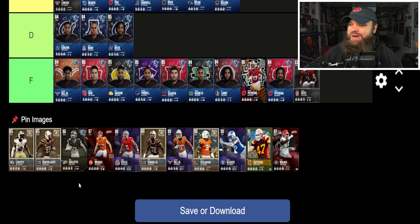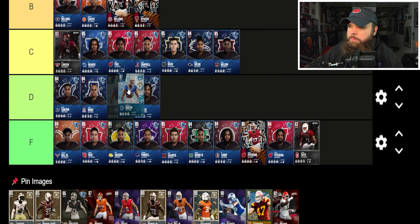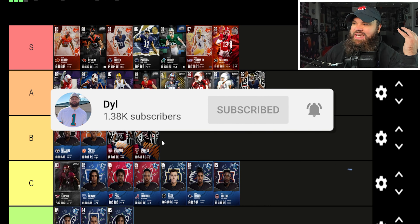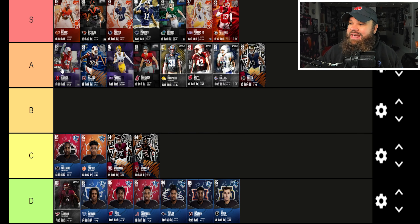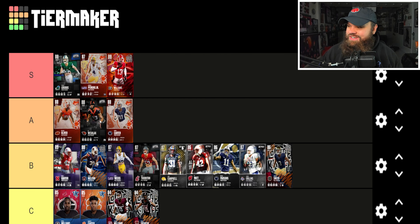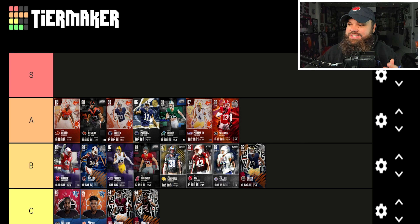Before we get into the new cards, I want to take a look at the old tier list. We did get a Chandler Martin upgrade, so we'll look at him first. Outside linebacker did get a little bit better overall, and I do think there is a new S tier today. I'm going to drop everyone down a singular tier — I still love the cards now in the A tier, I just feel it's slightly past their time.